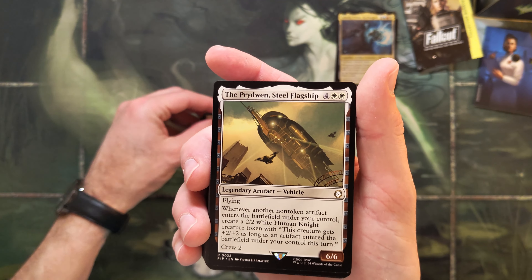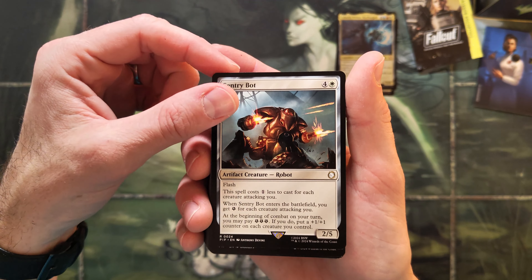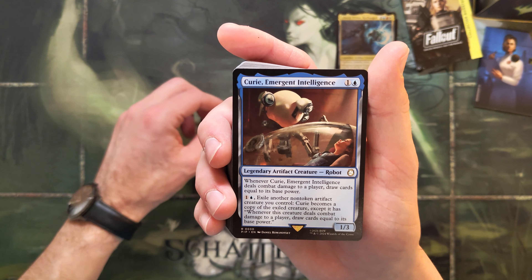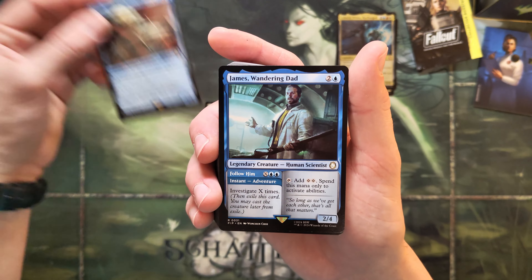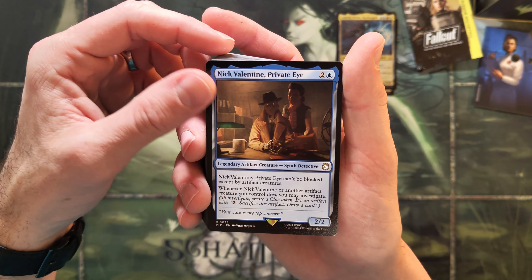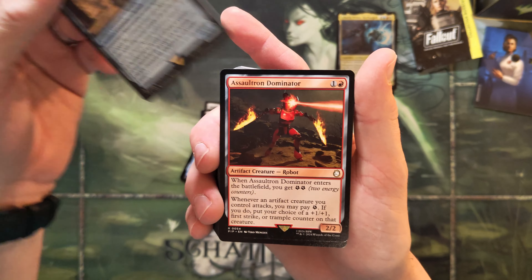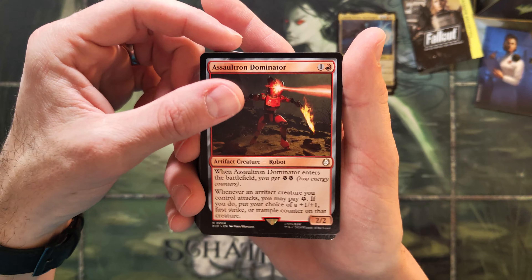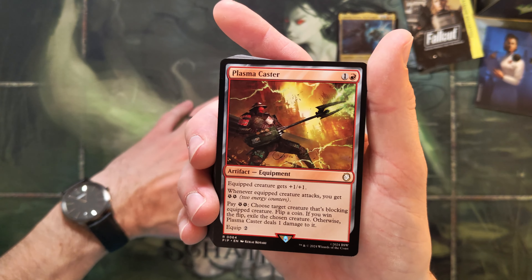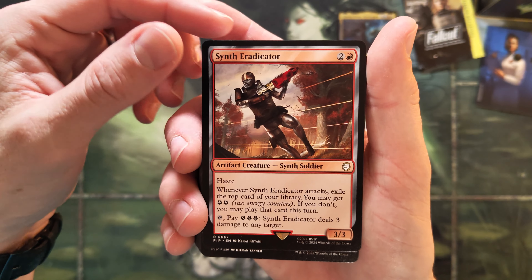People are looking for Steel Flagship — nice. Entry Bot, Vault 13 Dweller's Journey, Curry, and James Wandering. Got this one. In Search for Nick Valentine, Private Eye. Synth Infiltrate — alright. Dominator — oh, it rhymes! Infiltrator, Dominator, Excavator — let's go. And the Plasma Caster — sure. Synth Eradicator, oh man, they should put all these cards one after the other, that's kind of cool.